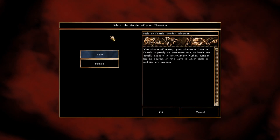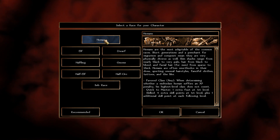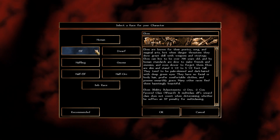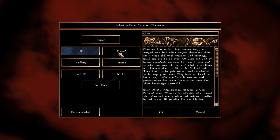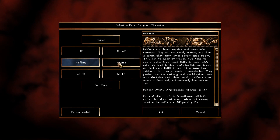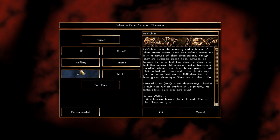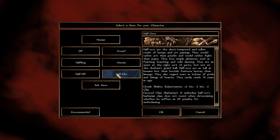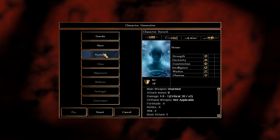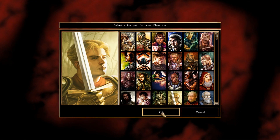Now for gender and race: the best choice is Humans for the extra feat and the skill points to get you faster to the Purple Dragon Knight. Elves are not bad, Dwarves are pretty good for extra Constitution, Halflings and Gnomes are good for Dexterity but have a Strength penalty, Half-Elves have certain abilities, and Half-Orcs are great but you'll need to build up Intelligence. I chose Human.